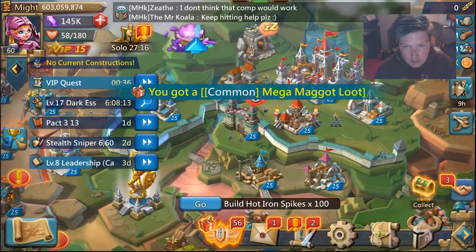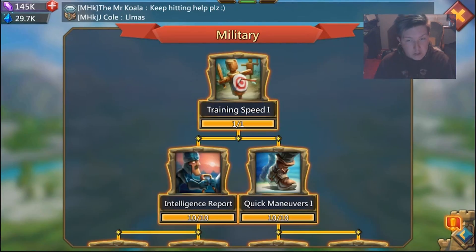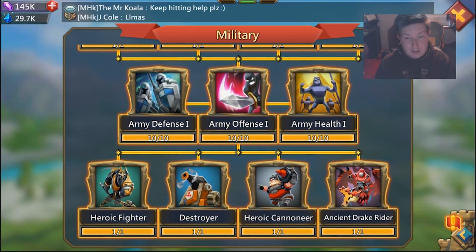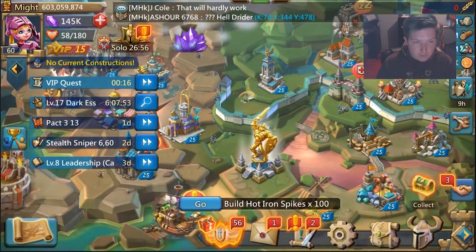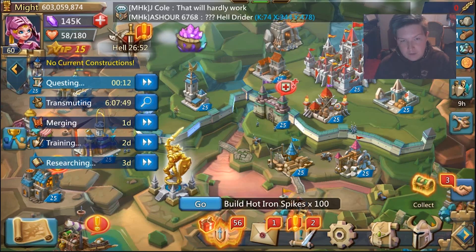If you've done everything I've suggested up to this point, what does your military research need to look like? If you're rally trapping, I think it needs to be level 10. The players you're dealing with are probably on the maximum high end of stats, so if you can at least manage Standard, you're probably a little better off.